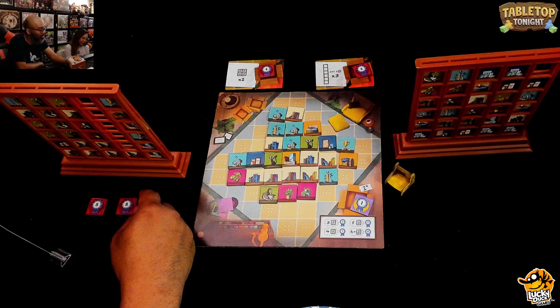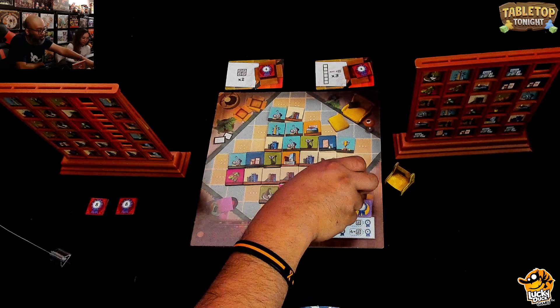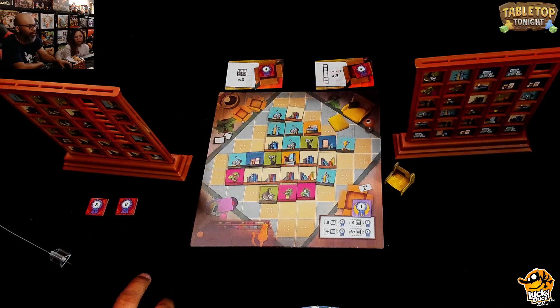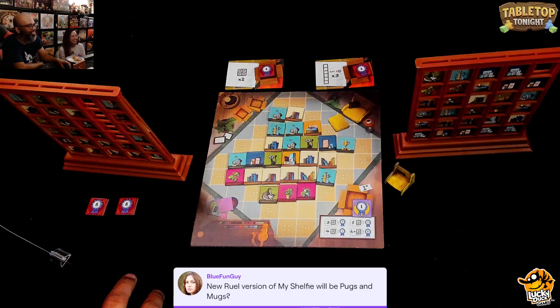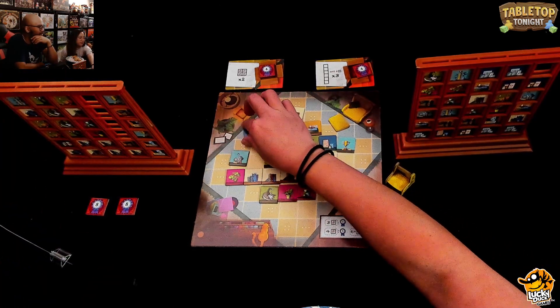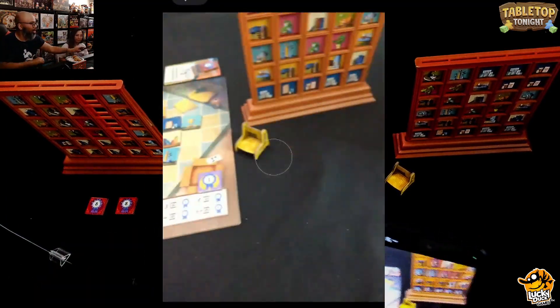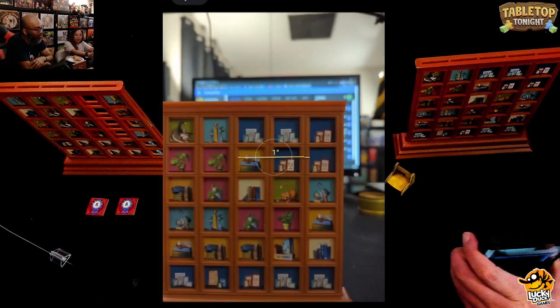Ruel will have one more turn after this. He takes a game tile. He jokes about a viewer's comment — Blue Fun Guy says the new Ruel version of My Shelfie would be Pugs and Mugs. Ruel loves it — it's all about the pugs. He fills out one more picture frame spot. Julie's shelf is done, so the other players get one final turn.